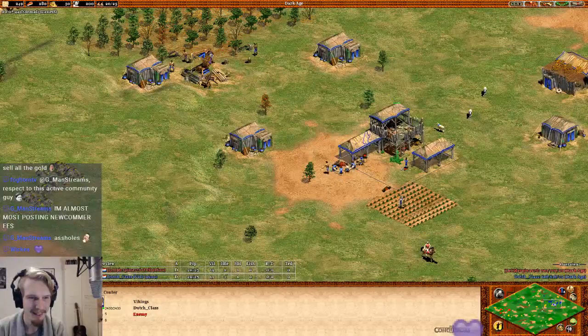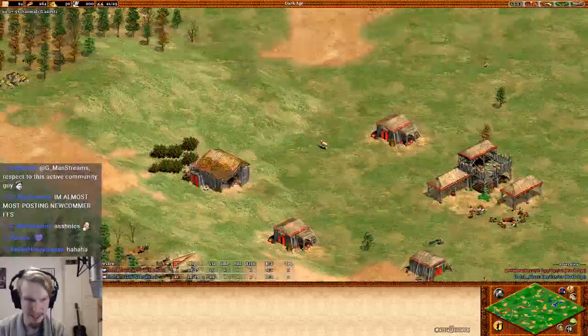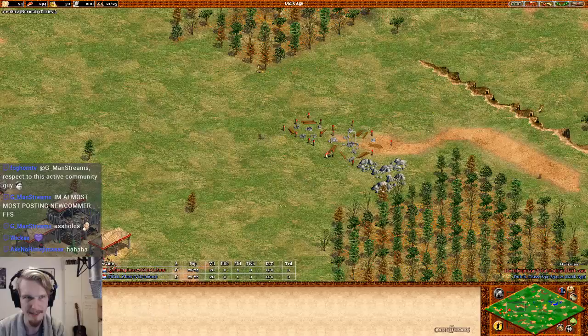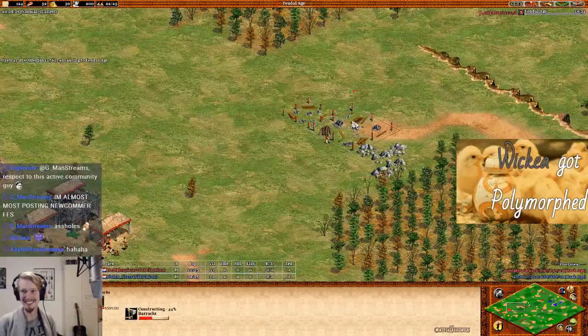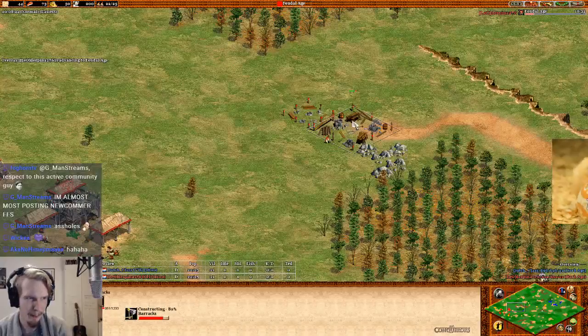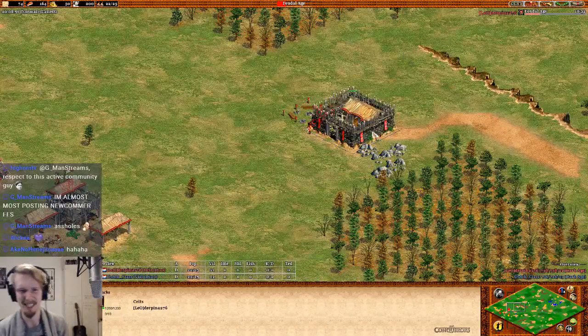I'm just waiting for the action to come in. I would have hoped that since Derpina here is Celts, he would have gone with a drush. But look at this — it's a bit late for a barracks to go up, so I don't think he's going with the drush anymore. He might go with man-at-arms. Even for man-at-arms though, I think this is a bit late.